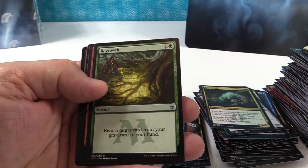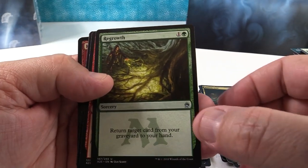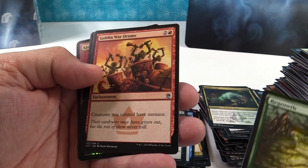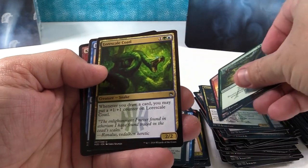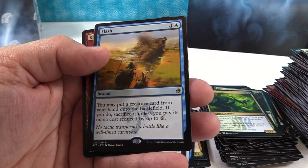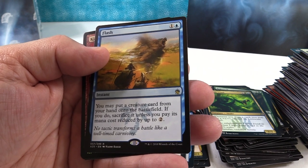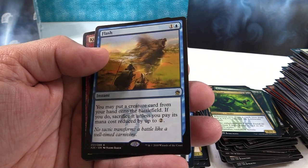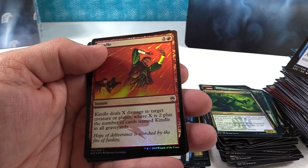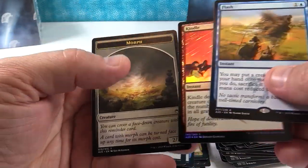Regrowth — another original card, one of the power cards that was restricted — can only play with one. Goblin War Drums from Fallen Empires. Lore Scale and Flash. What does this do? This is from Mirage: you may put a creature card from your hand onto the battlefield — if you do, sacrifice it unless you pay its mana cost reduced by up to two. Okay, so cool. Kindle foil — that's good foil — and another Morph token.